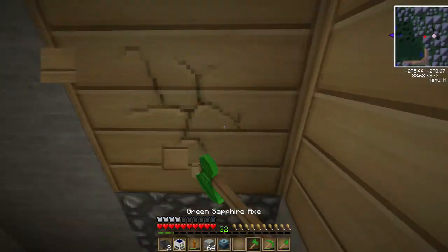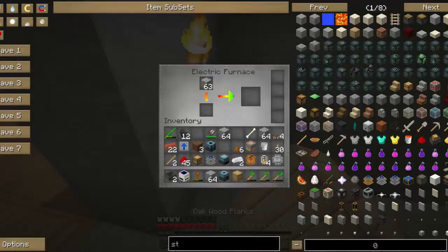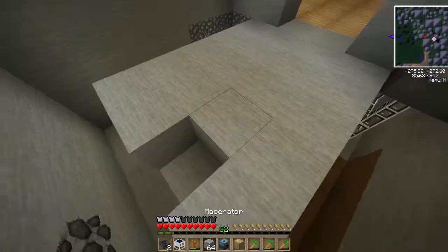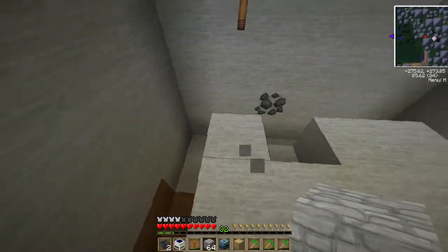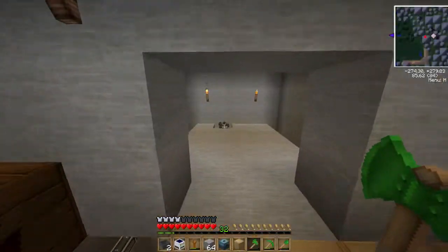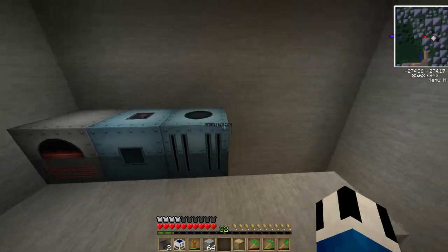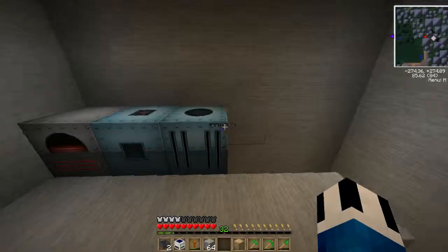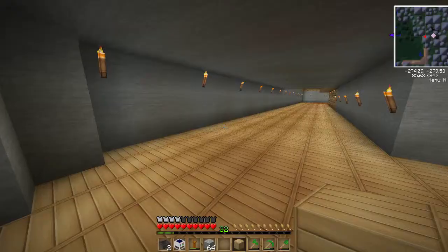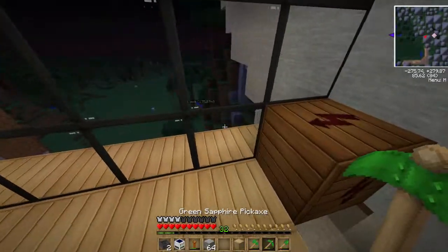There we go — we should begin to receive power into the furnace. We're going to make some stone and we should now be able to cover up this area now that we have the facilities. We can just line up our macerators around here. We don't even really need a generator — we need to make some more glass fiber cables but we haven't got any diamonds yet.